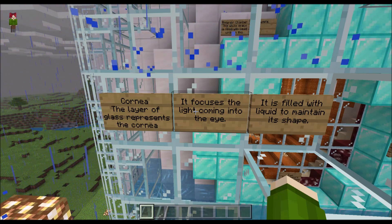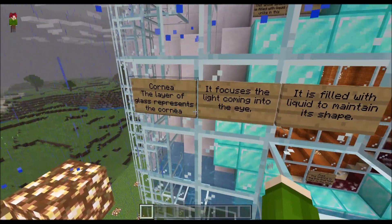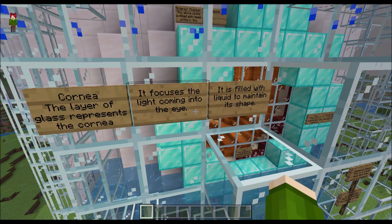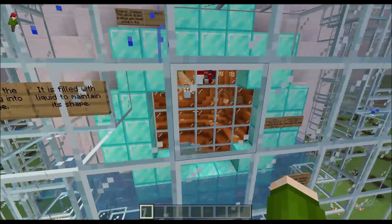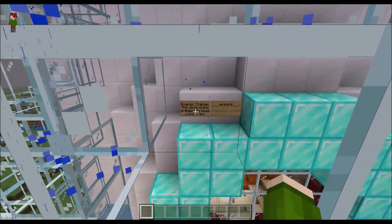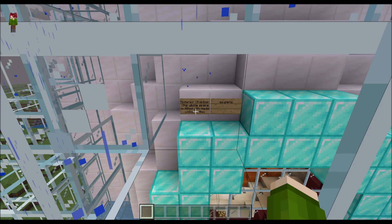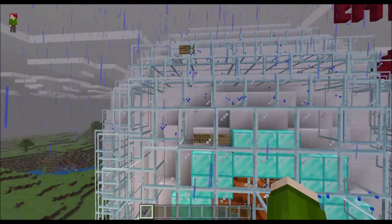Cornea — the layer of glass represents the cornea. It focuses the light coming into the eye. It is filled with liquid to maintain its shape. The layer of glass is filled with liquid to maintain the shape of the eye. This whole space is filled with liquid — I'm liking this example.